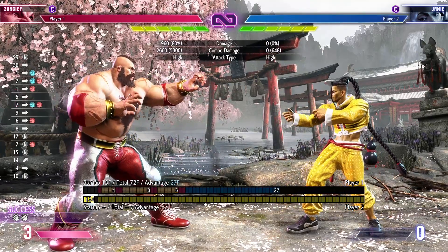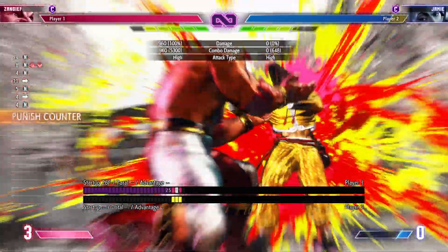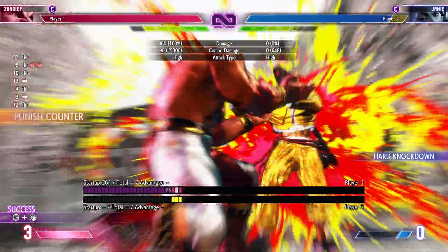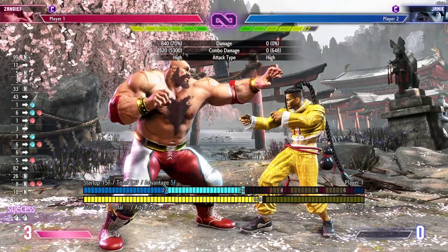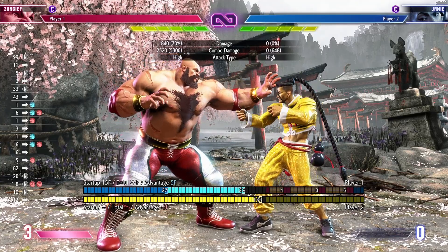And I think that's all the default ways that he gets combos. Off of a drive impact, you can either go into a heavy lariat, which will do a lot of damage and be super simple, but I prefer to go for this, so that even though it's less damage, you're actually giving yourself some decent Oki every now and then. And I think off of a drive impact is a good time to go for that.